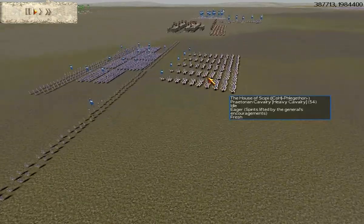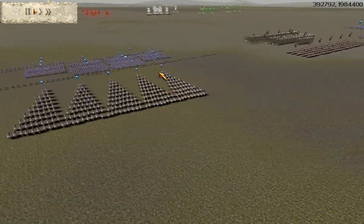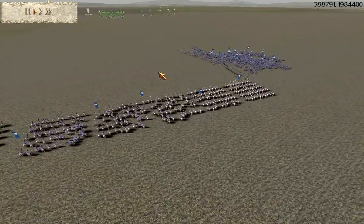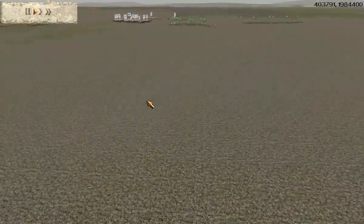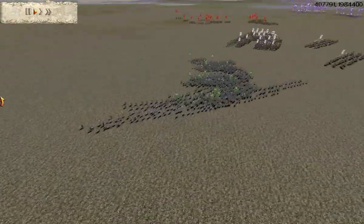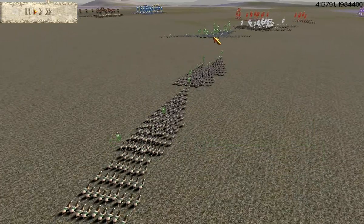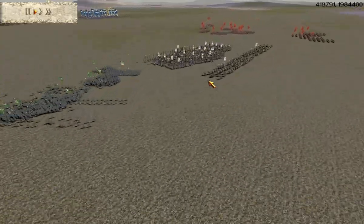My allies are Phlegethon of the COH clan, an excellent player, he's playing as the Scipii Romans; Mohammed from the Heaven clan, another excellent player, playing as the Macedonians; and Greco from the Heaven clan, playing as the Scipii Romans. Our opponents are Titans Hades - this guy's a really good player, the old Titans clan's a good clan in my opinion, very tough, especially with Rome. He's using the Bruti Romans.